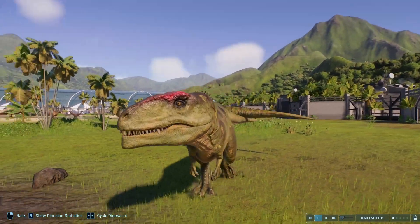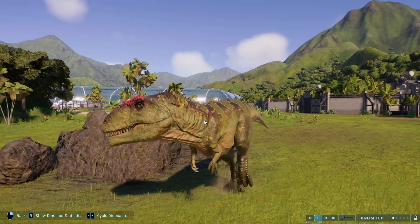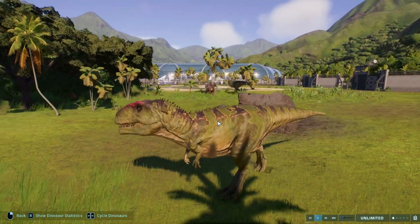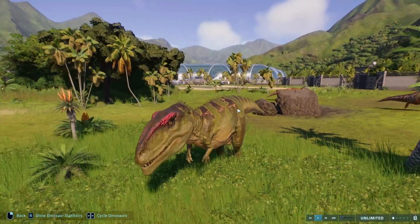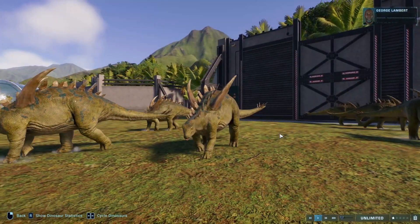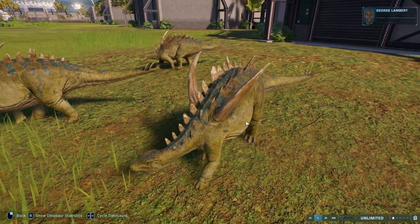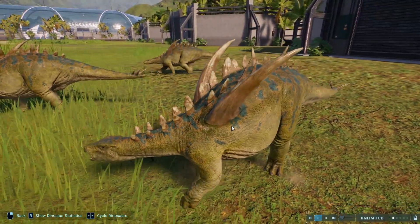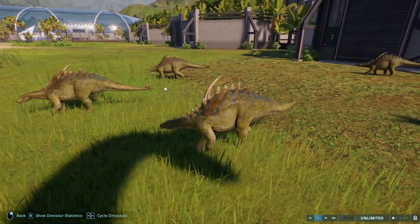Similar to the Edmontosaurus, Giganotosaurus's Jurassic World Evolution 1 skin is just its best. Giganotosaurus was really hard — it had a lot of nice skins, but in the end I just found that this one was the nicest. For the Gigantspinosaurus we have Salar del Huasco and Rana. How can you go wrong with this? It's blue on green with a bit of orange mixed in there — it just looks really nice. Can't go wrong.